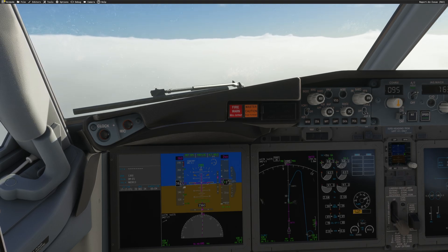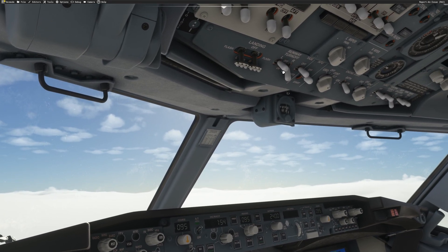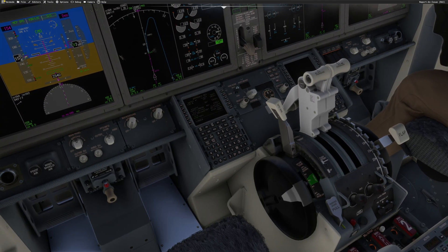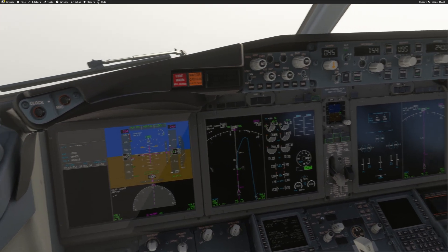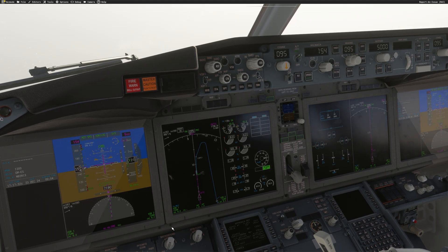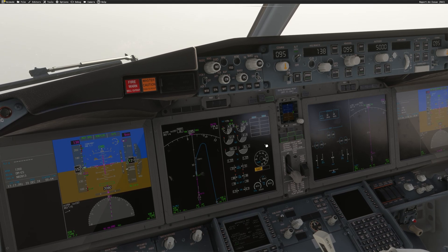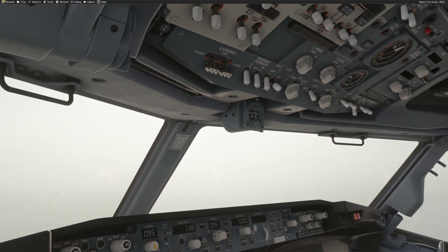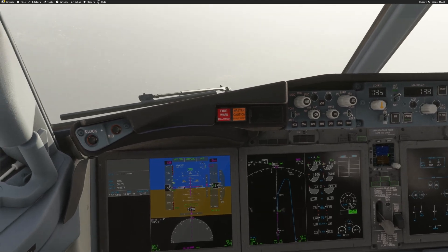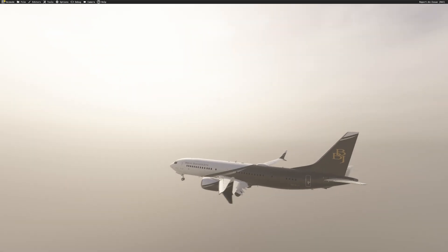Gear down, flaps 15, bug 15. Set the lights on and arm the speed brake. Glide slope captured — missed approach altitude 5,000 feet, set. Now flaps 30, V-approach 138. Landing checklist: engine start switches continuous, speed brake armed, landing gear down, flaps 30 green light. Landing checklist completed.